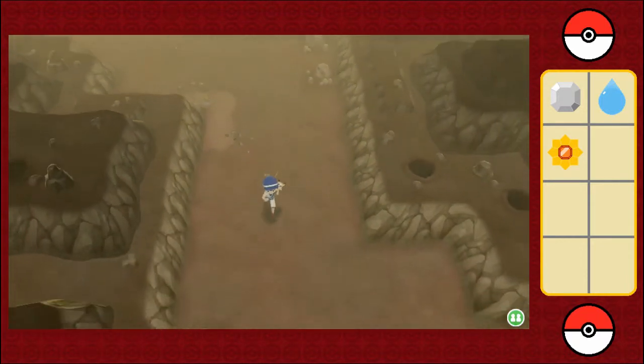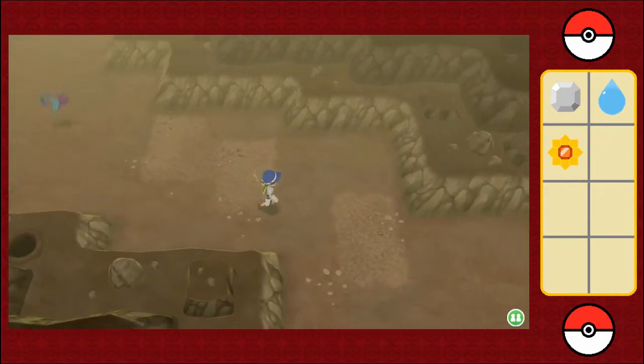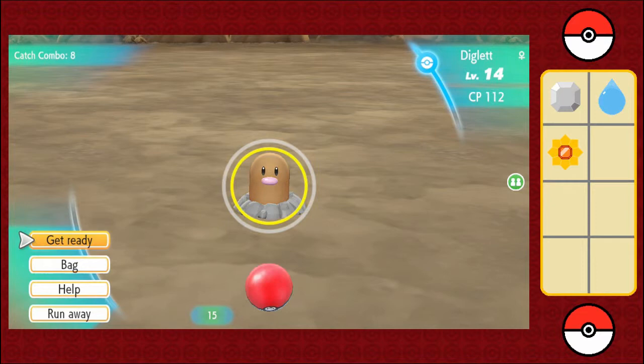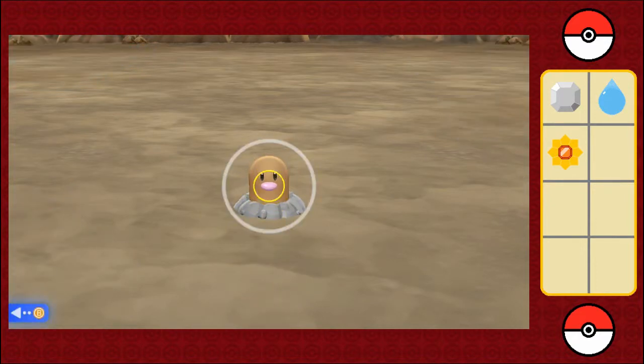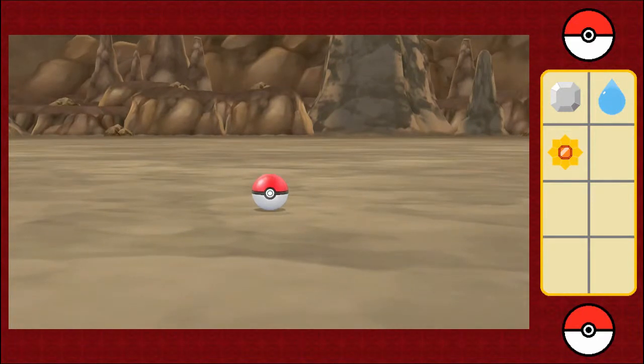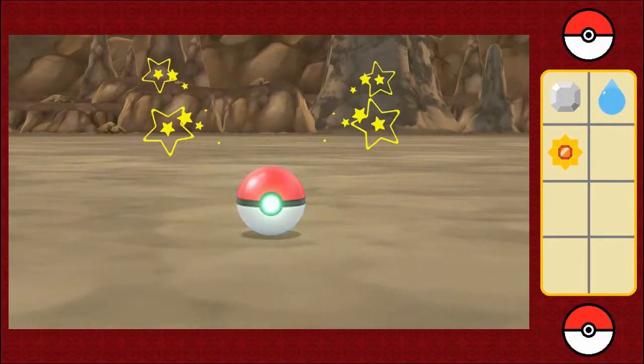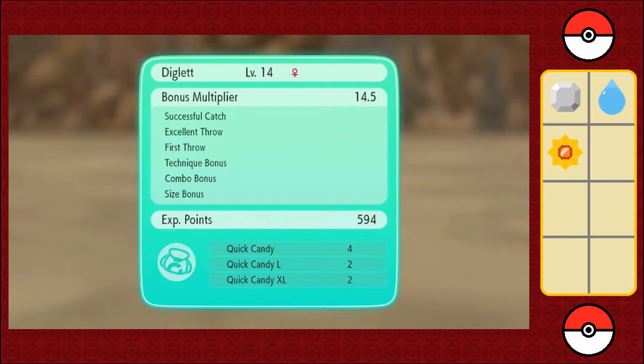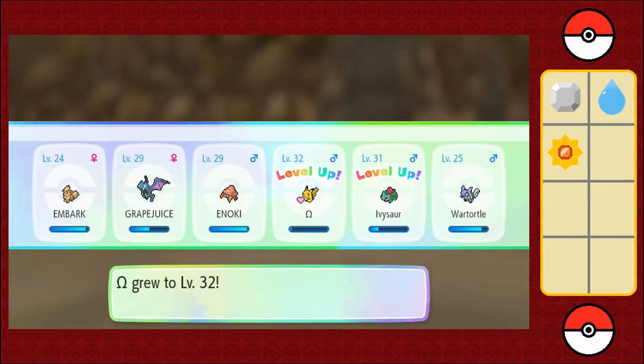Another Diglett. Come on, Dugtrio — where are you? I'm pretty sure there's Dugtrio in this cave. No, I don't want Zubat — shoo! Another large Diglett, let's just keep going and take the experience. It looks like this episode will be nothing but me catching Digletts. One, two, three — 594! I'm going to keep going with the Digletts because the experience is just climbing. I'm also going to get a lot of Quick Candy. One more level for Ivysaur — I think Ivysaur is going to become a Venusaur in this episode. I got a hunch.